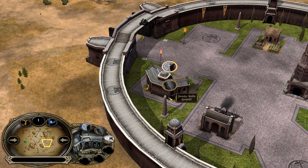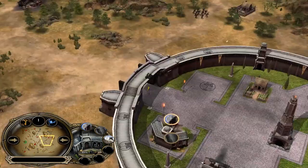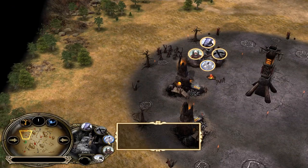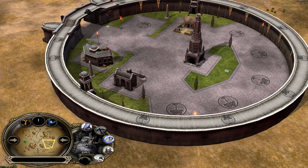By the time your Gondorites are on the field you've got to make a choice, because on a map like Westfold with plenty of possibilities and too many creeps, you need to decide if you want to creep or if you want to pressure. The Uruk Pit is going to hit level 2 now, and the first Pikeman is going to be on the field right after your first Gondorite joins the battlefield.